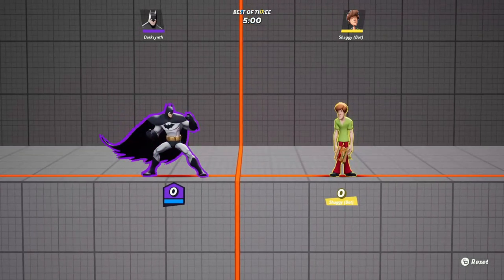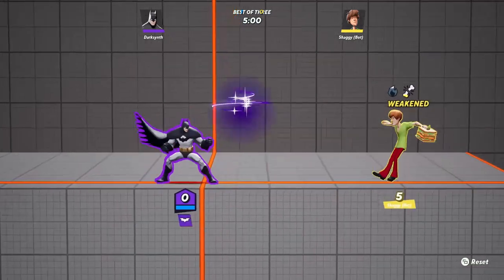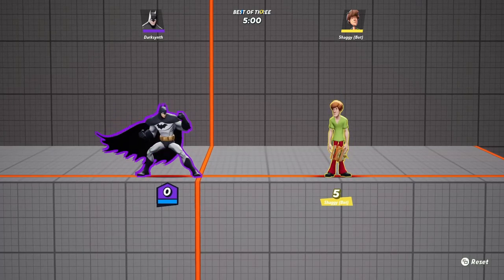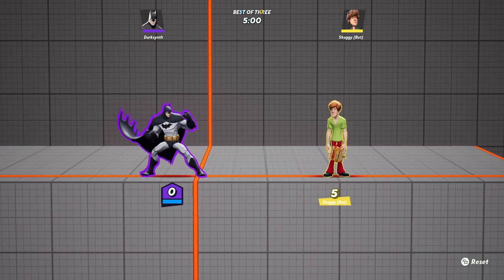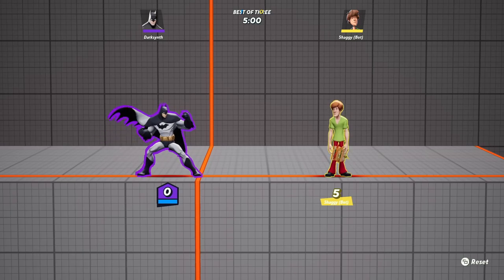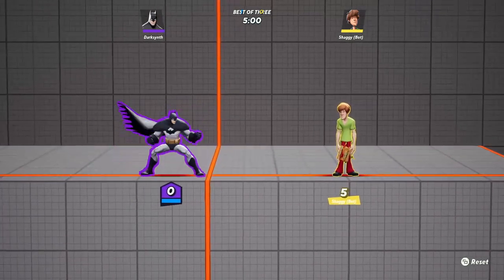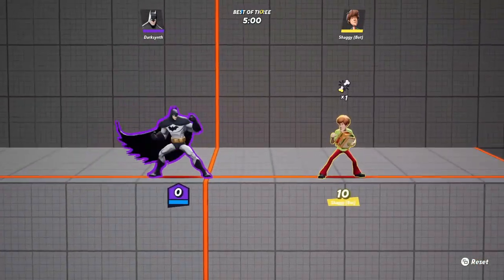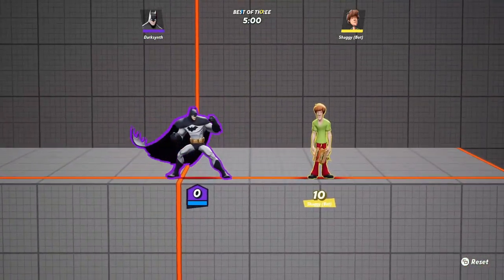Starting out with Batman, the cooldown on the Batarang has increased from 13 to 14 seconds. Picking up a Batarang returns 11.55 seconds, up from 11.5 seconds. This means the minimum time between Batarang throws is 2.45 seconds, up from 1.95 seconds. So maybe they felt like Batman was able to use his Batarang just a little too much, so they're balancing it out with a little more cooldown.